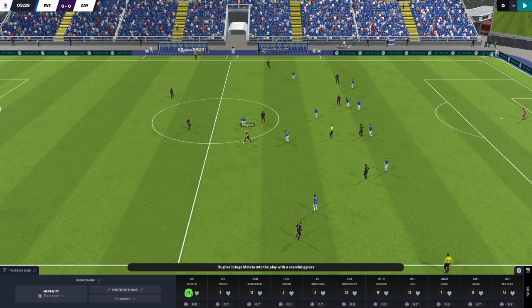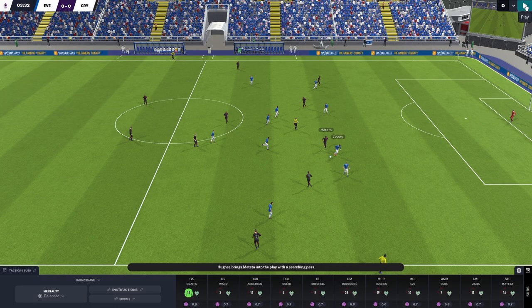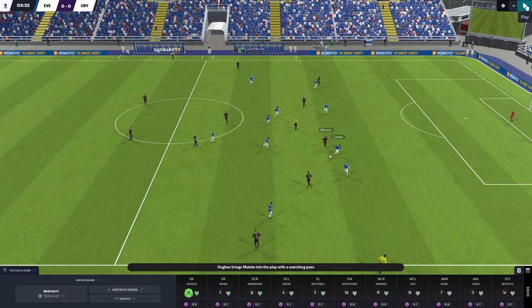We're going to see that not once but twice in this next passage of play. Will Hughes has potentially four options around him to retain possession, but instead he's going to turn and try to play almost a blind pass in behind the Everton defence. You can see what a low percentage play that was — even though the chances of it leading to a goal were quite low, he's trying to play the ball in for Mateta to run onto behind the defence.